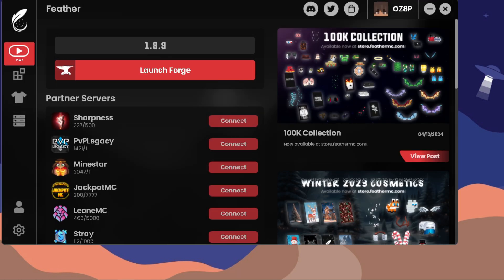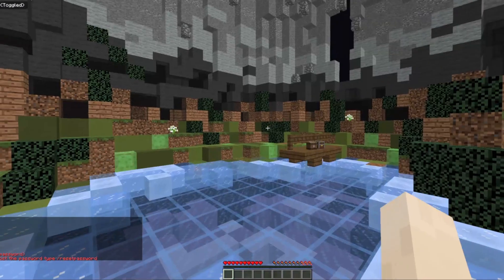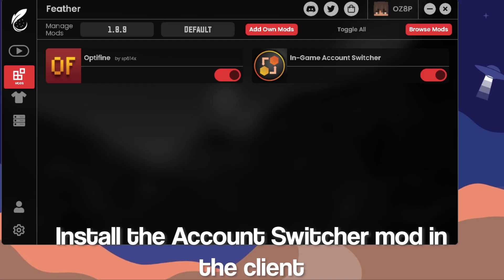Alright, so the method is done. We have an account now. Shoutout to ozohp — thank you for this. Slight issue guys, the guy didn't put any of the passwords in, so we're gonna have to do a little bit of fixing. Alright, this should do the trick.